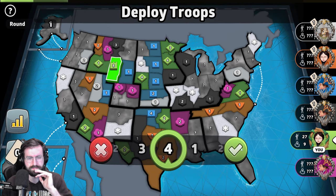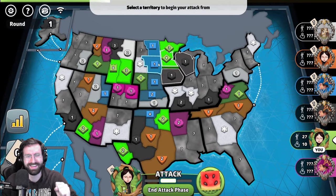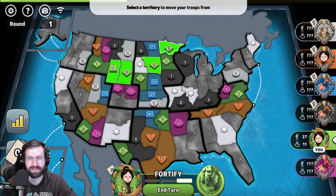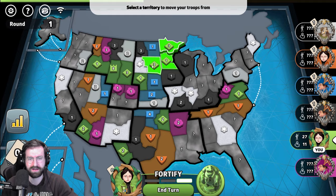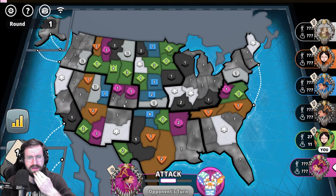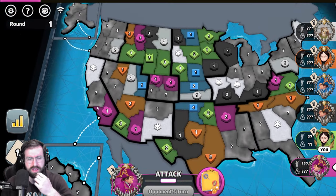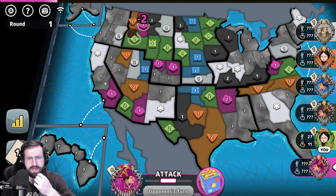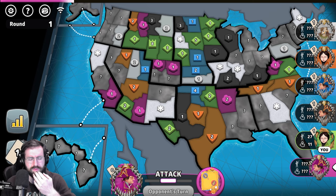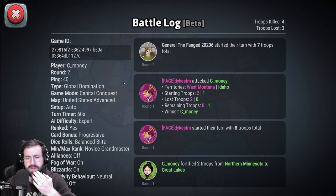My goal was to take all of Wyoming first — you can see me celebrate there. I thought I could diagonal fortify but couldn't, so I put an extra troop up in Minnesota to try to get my troops grouped up. We see pink roll off of a big spot with 12, then hit something where they seemingly didn't lose much, and then immediately flag.